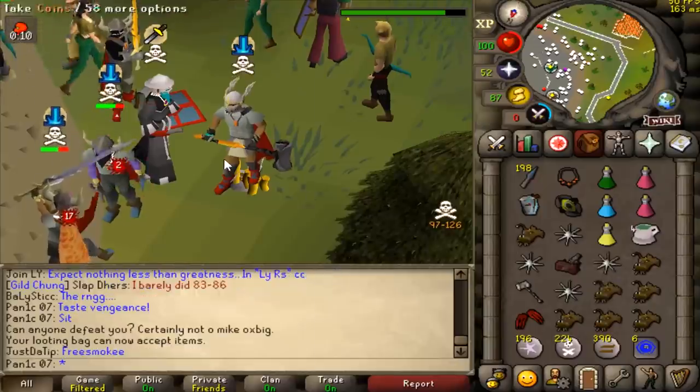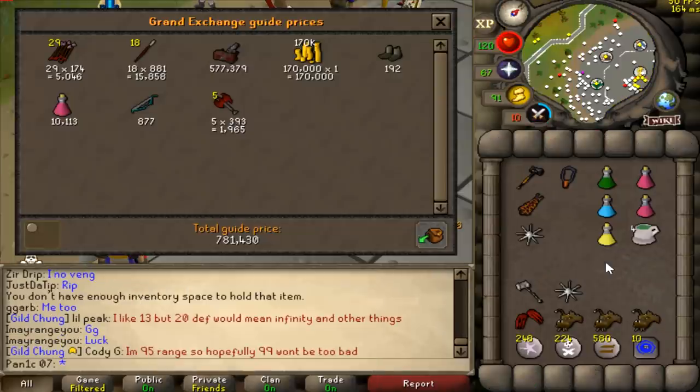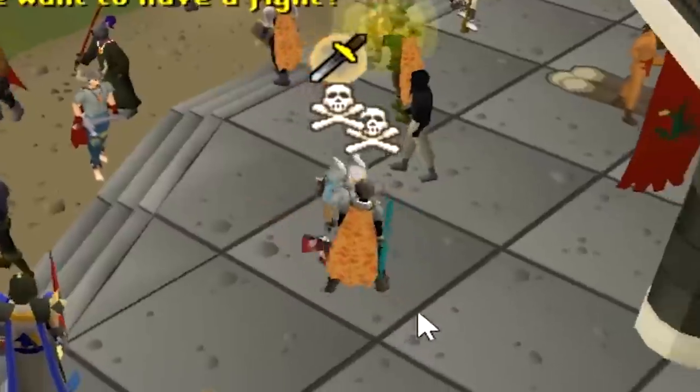Sit you rodent. Thank you for your ballista - that's about it. Guy bullies my friend's pure so I bully him. We get 781k from Mr. Toxic Lad, easy.